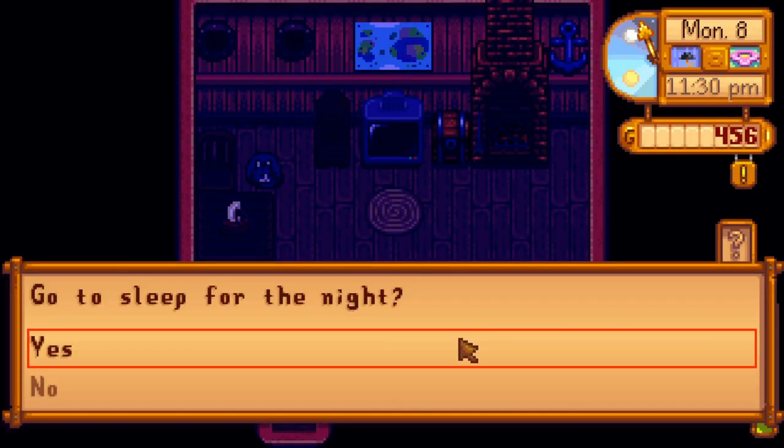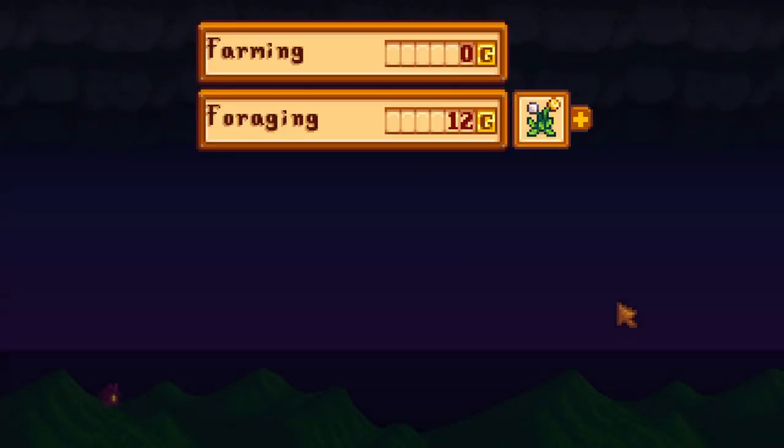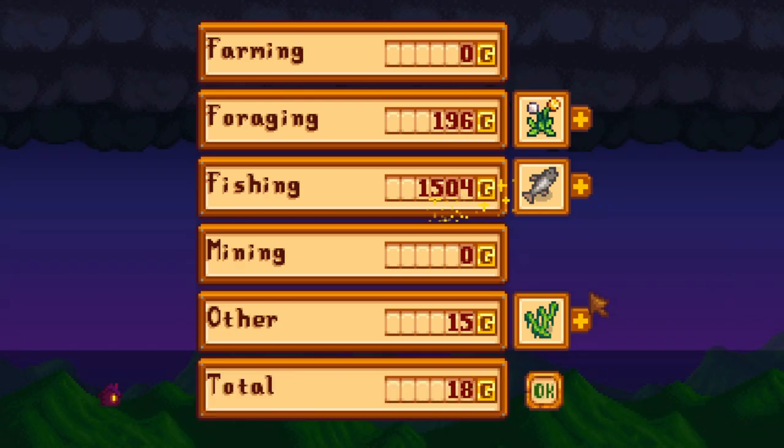Deliver Sam his bream in the morning, more leveling up. We have a recycling machine now so we can make deluxe bait — and we don't even have a rod that can hold bait yet! Recycling machines are important because that means I don't have to throw away all that trash; I can actually turn it into good stuff. I need to check the menu on that.